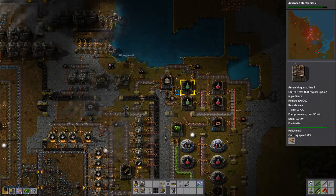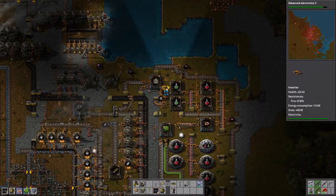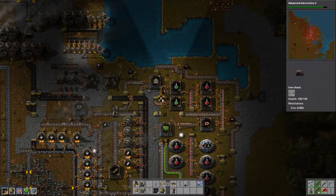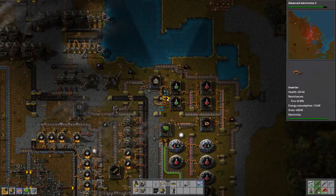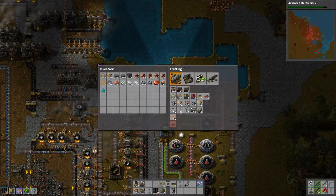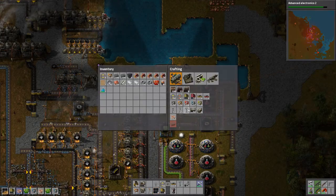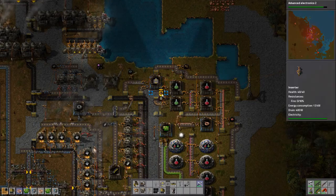As soon as you take them out of there, you don't have enough resource - run out of stuff. Because what it's doing, it's feeding the chest in priority. So I'm building a couple of fast inserters to prevent that from happening. The fast inserters are going to take them out of the factory quick before the normal inserter.